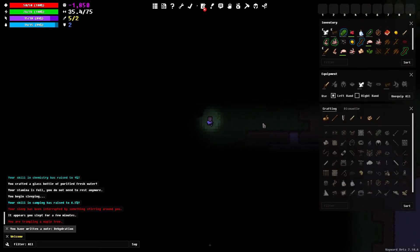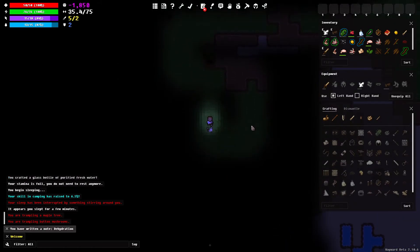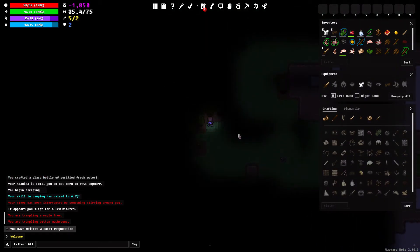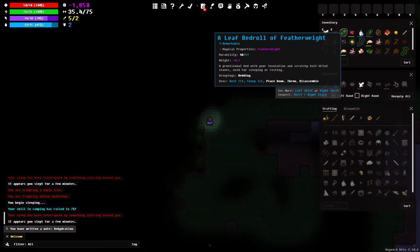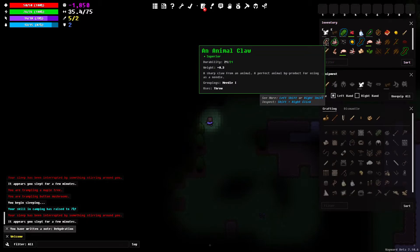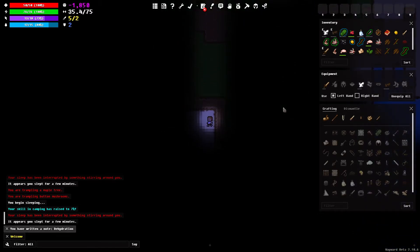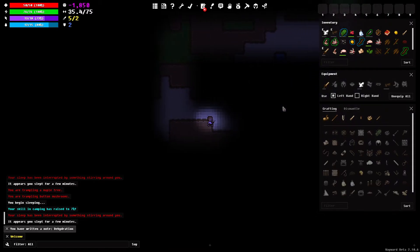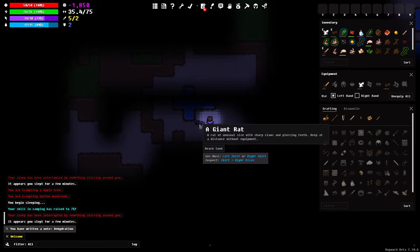Walking around at night is fairly difficult — your sight range is extremely limited. Those are the mushrooms. This isn't very good for exploring. It says your sleep has been interrupted by something stirring around you. There's a giant rat — and we've taken care of it.